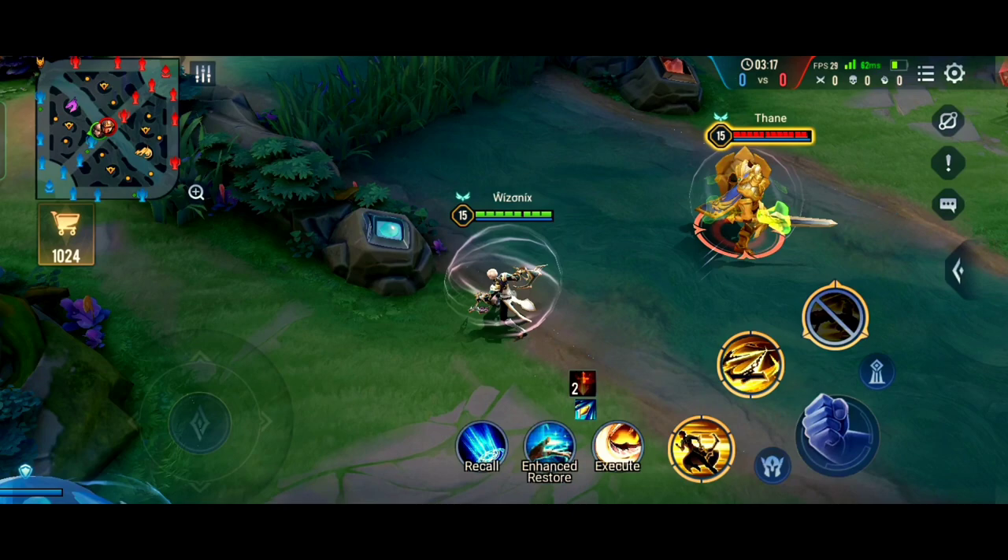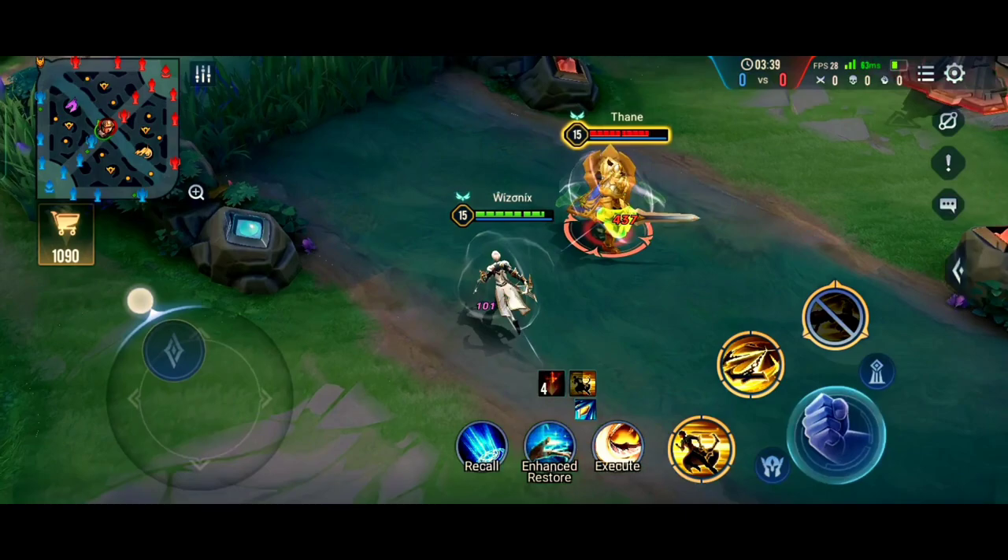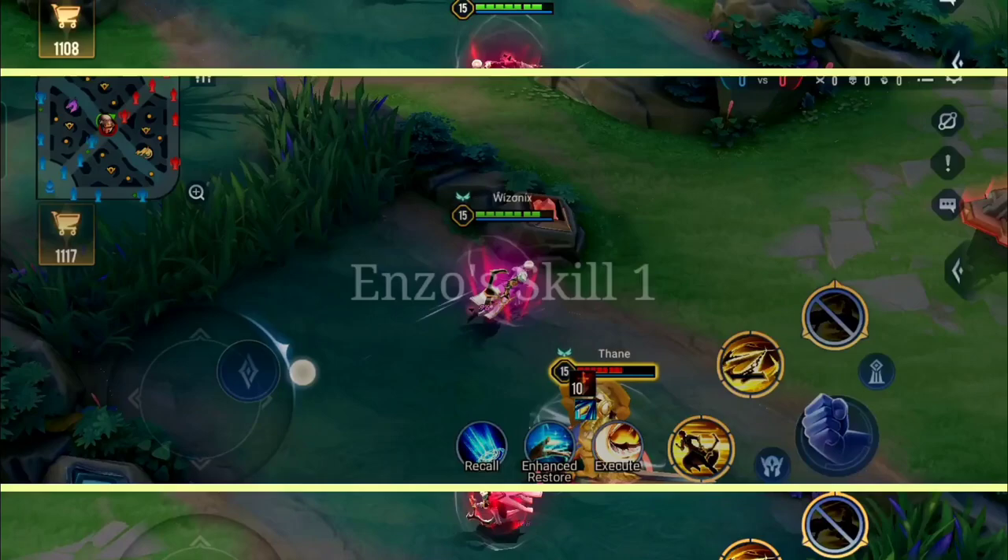When attacking from far away we deal 400 damage to Thane, but when we go close we deal only 350. There is also another benefit to these ranged attacks — Enzo also gets a slight movement speed increase. So try to attack your enemies from as much range as possible.